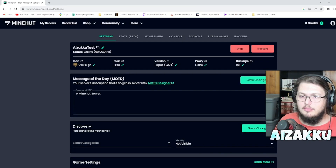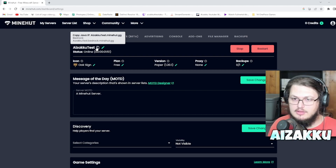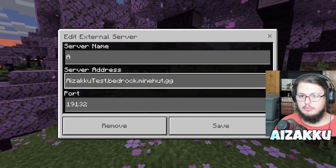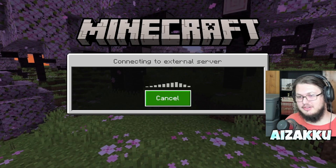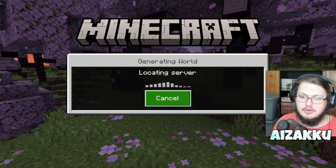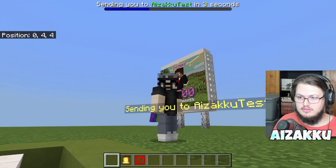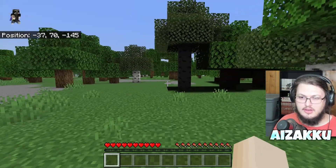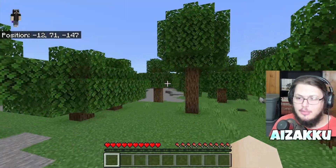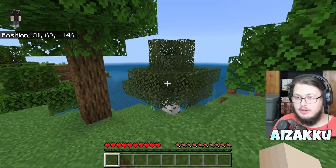To find your server IP, hover over the IP field to see both the Java and Bedrock addresses. In Minecraft, type in the address — for example, mine is isakutest.bedrock.minehut.gg — and click 'Join Server'. The reason I don't particularly love Minehut is that your server runs inside a larger shared server environment, similar to Hypixel. It's a bit jarring, but it does work and it is free.